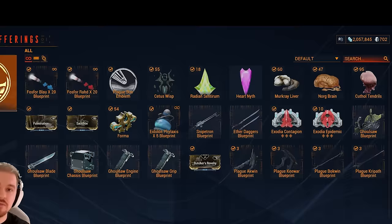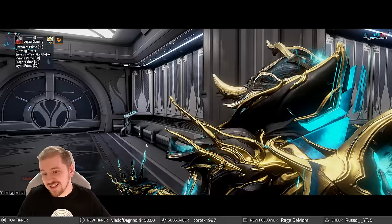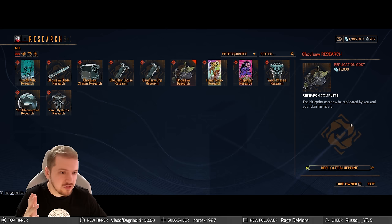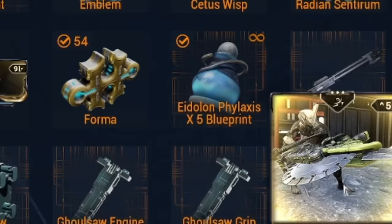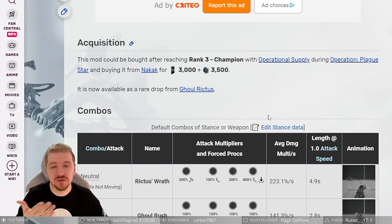These arcanes are 5,000 standing and above. You also get the Ghouls Saw from this one. Though bear in mind it can be more advantageous to get the Ghouls Saw from your clan dojo. Fast travel to the event — the Bash Lab if you have it built — and here you can get yourself the Ghouls Saw grip and essentially all of the components. That's going to be 15,000 credits a pop, five components, so 75,000 credits total. You can also get Butcher's Revelry for 3,000 standing, and the parts are 4,000 a pop with five of them — that's 20,000 plus 3,000 for Butcher's Revelry. Alternatively, Butcher's Revelry can drop from Ghoul Rictus, but the drop chance is not fantastic — I would simply spend the standing and get it during Plague Star.